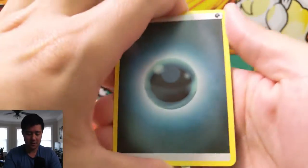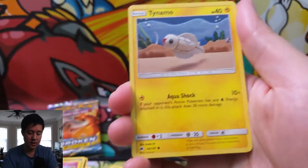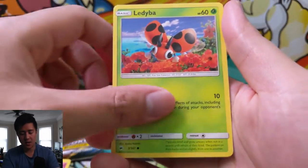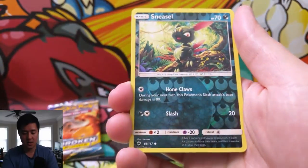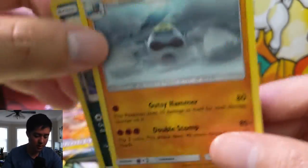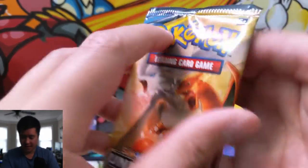One more pack of Burning Shadows. We got darkness energy, Tormenting Spray, Simisage, Kirlia, Tynamo, Crabrawler, Inkay, Ledyba, Caterpie, Sneasel for the reverse, and a Crabominable. Kind of duds, but on to Unbroken Bonds.